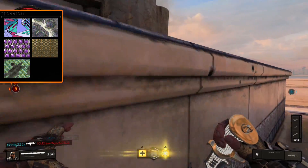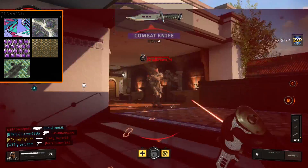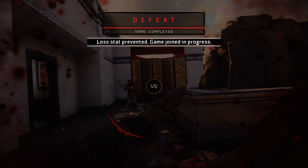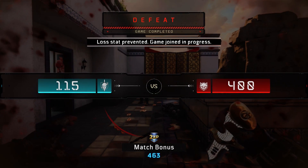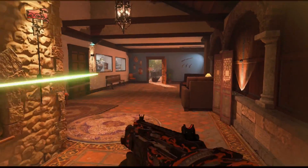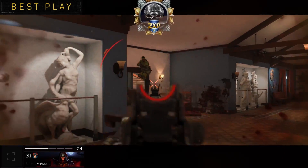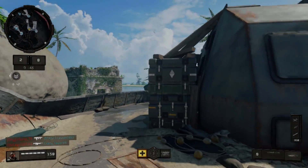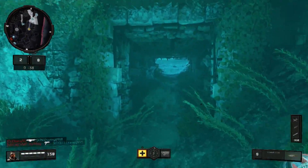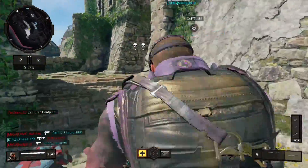Now the awkward ones: kill 5 enemies using their own weapon after killing them with the combat knife. Basically, stab an enemy, pick up their gun, move around and wait to see if they come back to find you - because that's what happens naturally in Call of Duty. It's easier in domination because you can spot the specialist, since there's only one specialist per team. So if you kill the Ajax, you can wait for the Ajax to come back and kill him with his own weapon.